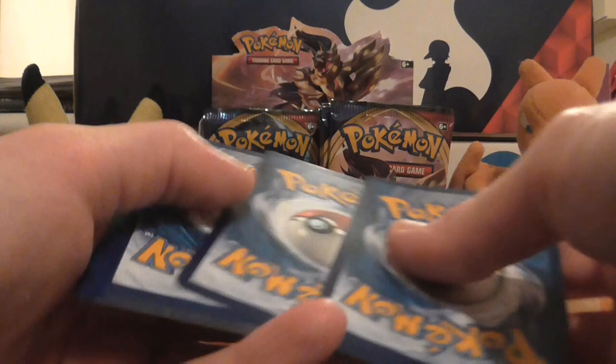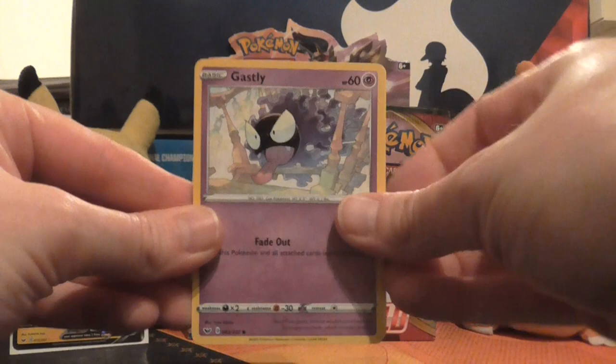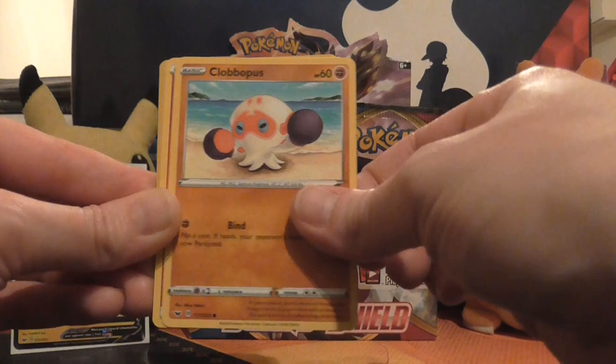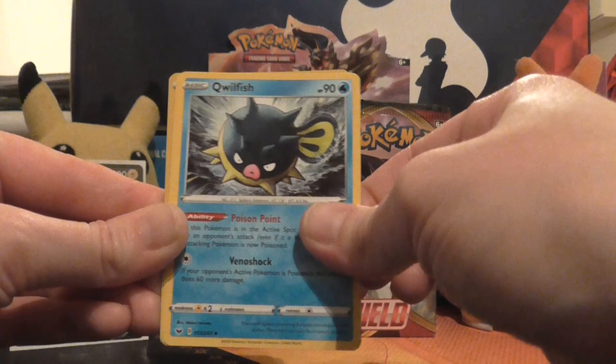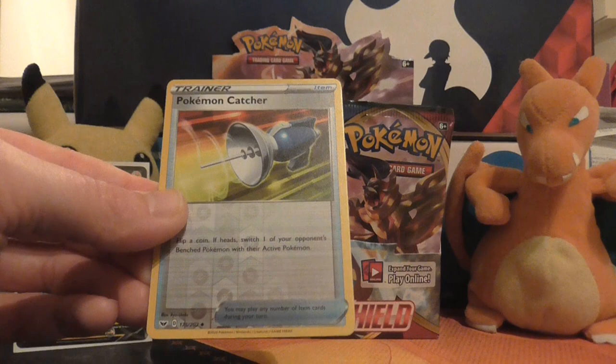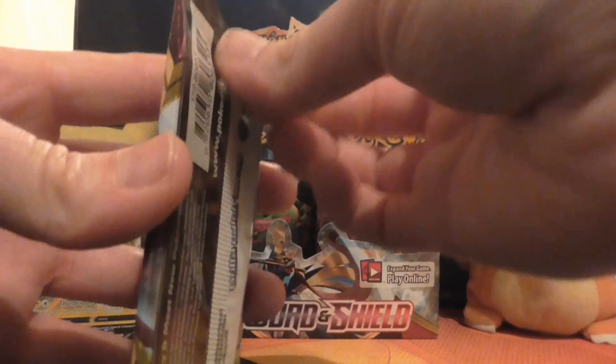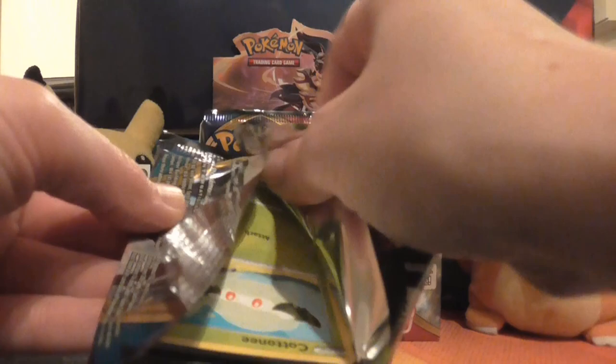I'm going to be opening a lot of packs over the next week. I'm going to try and aim to put out a video every day of our product openings just to get them done, and then I can focus on the weekly videos. So we've got Ghastly, Pawniard, Sizzlipede, Yamper, Clobbopus, Fire Energy, Citrus Berry, Qwilfish, Energy Switch, reverse holo of Pokémon Catcher — nice to see a reprint for that, although since it's got a coin flip it's never been as good. The rare in the pack is a non-holo Cramorant.